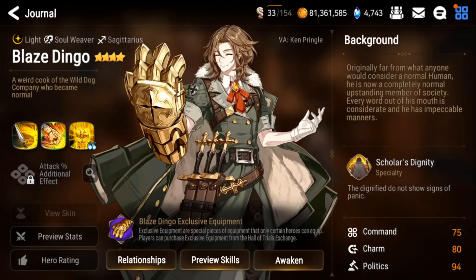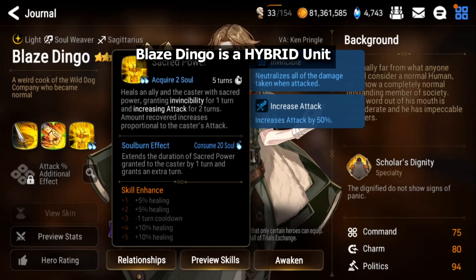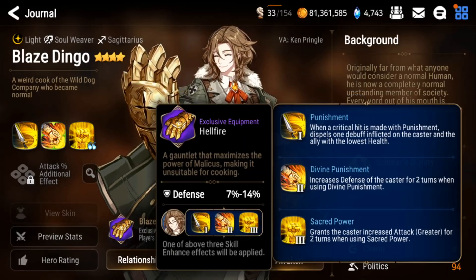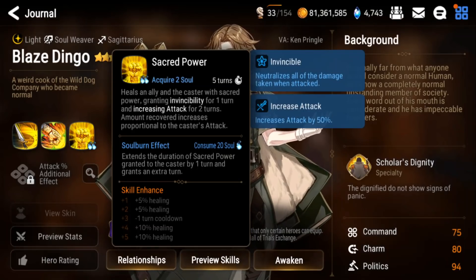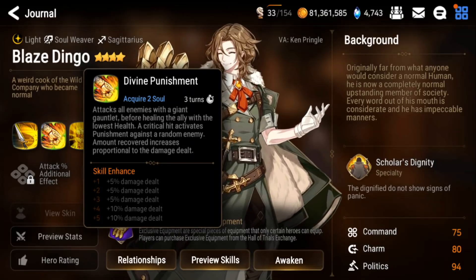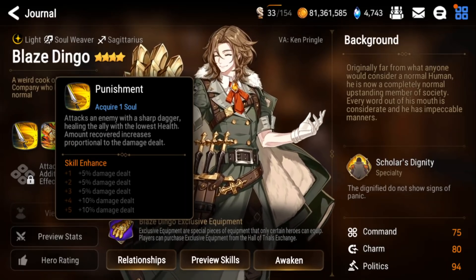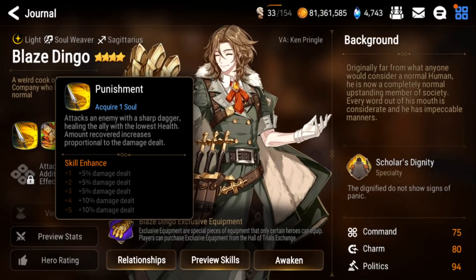The second honorable mention is Blaze Dingo, a light soul weaver who is a unique unit. His S3 is a heal that also heals himself and gives him invincibility and increased attack — with his exclusive equipment this becomes a greater attack buff. His S2 is an AOE attack that heals the ally with the lowest HP, and if you crit you activate his S1. So his healing scales with the damage he deals.